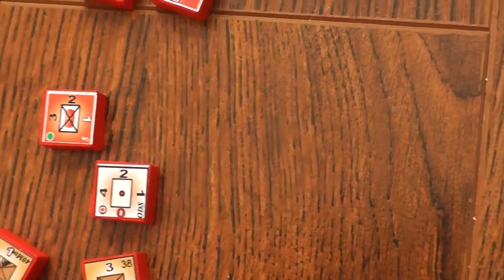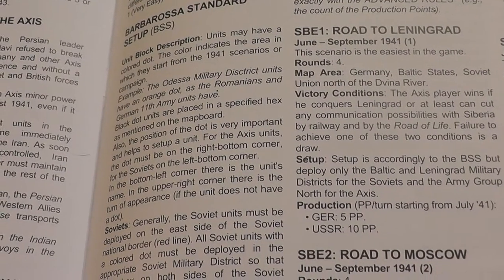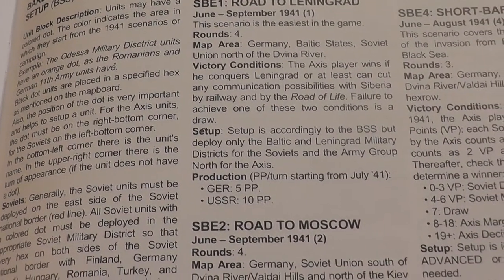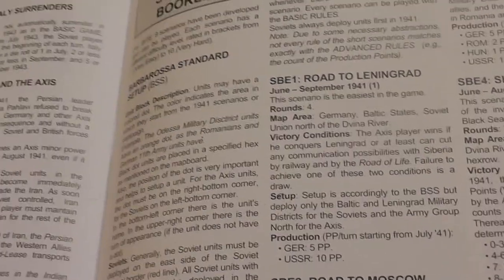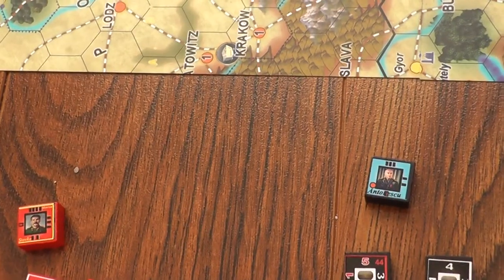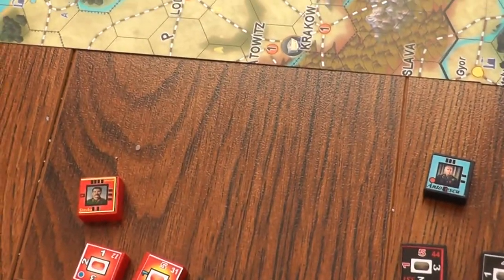Now how you set up is also described. I have read the rules - they take some getting used to, but I'm sure I'll get there. Basically you set up using certain rules. The first scenario I'm going to play is called The Road to Leningrad, because it's the easiest in the game. I'm going to give myself a gateway scenario to start out with. The map area is Germany, the Baltic states, Soviet Union north of the Dvina River. So I'll need to find the map area that corresponds to this description and find the Dvina River.